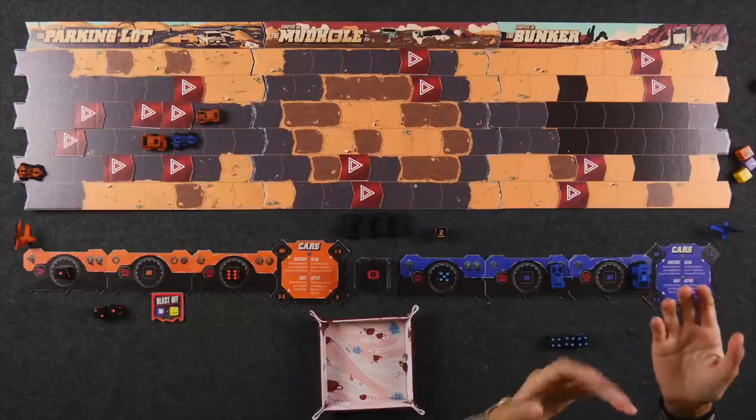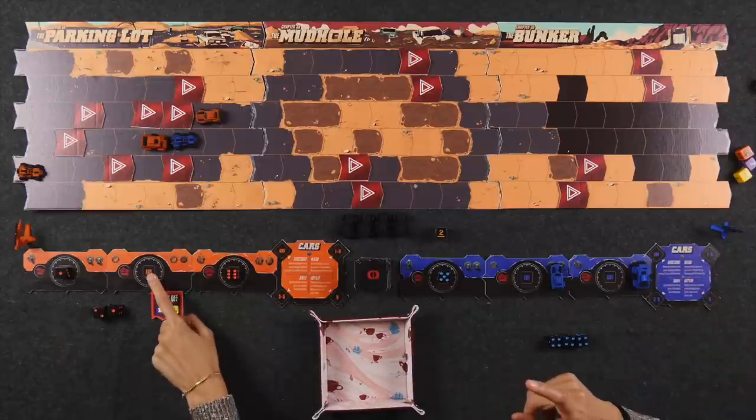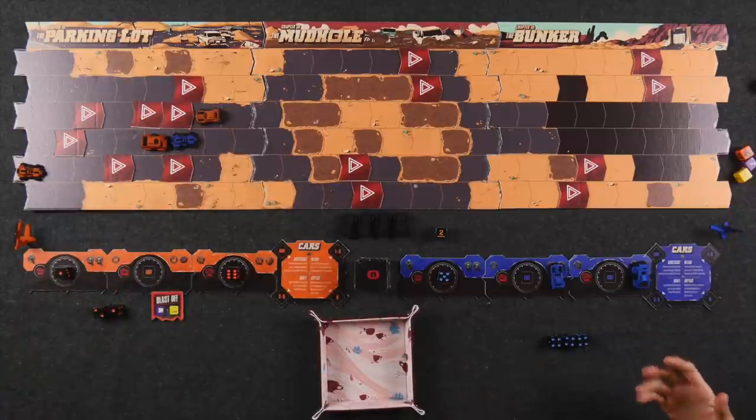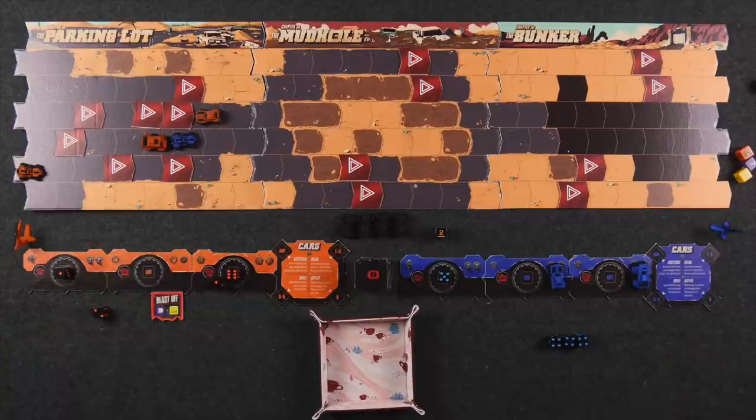If a player has already assigned two of their dice and the only car left to assign a die to is inoperable, they can perform what's called a boost, which essentially allows them to assign that final die to one of the other two operable cars, allowing them to move just one space.